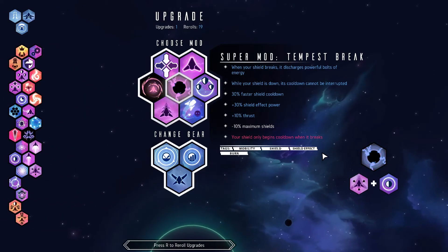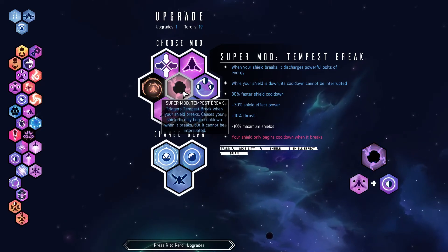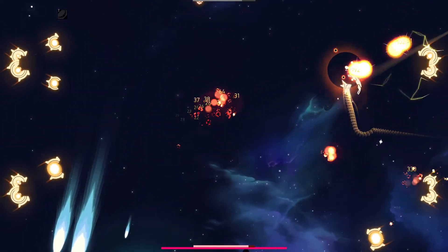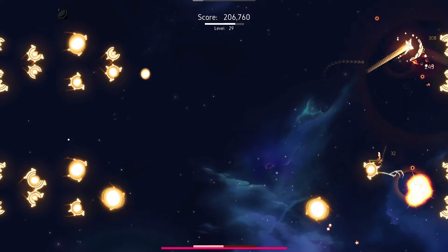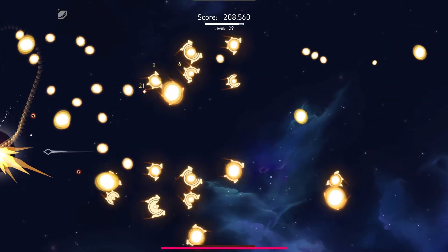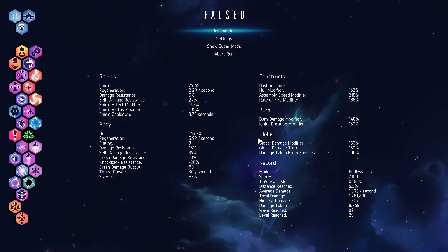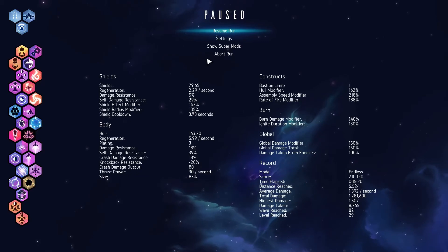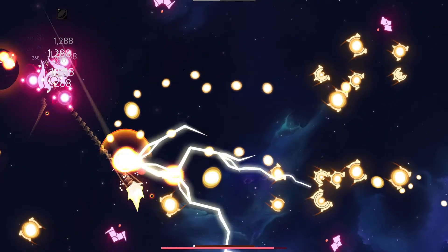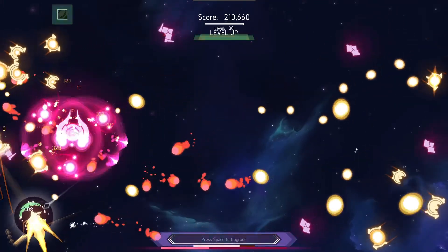There's Tempest Break. Tempest Break: 30% faster shield cooldown, effect power and thrust, but less max shields. As long as you get your shields back up quickly enough, you're fine. Let's look real quick - what are we up to? Shield cooldown is at 3.73 seconds. So close. I'm getting bounced around far too much by this.